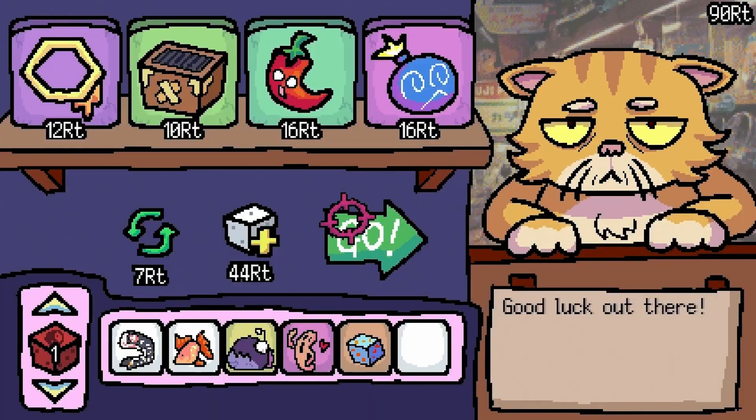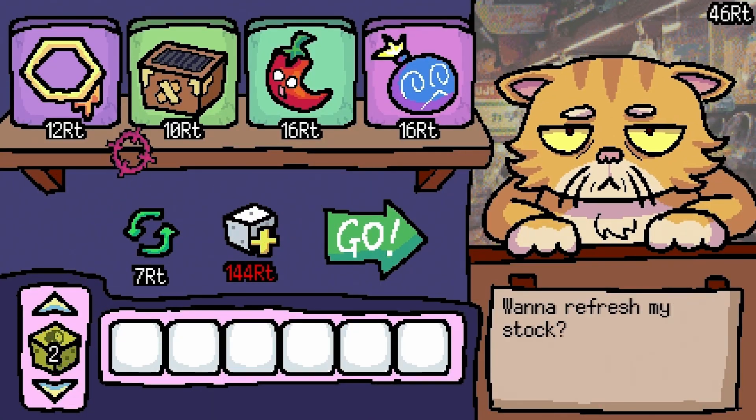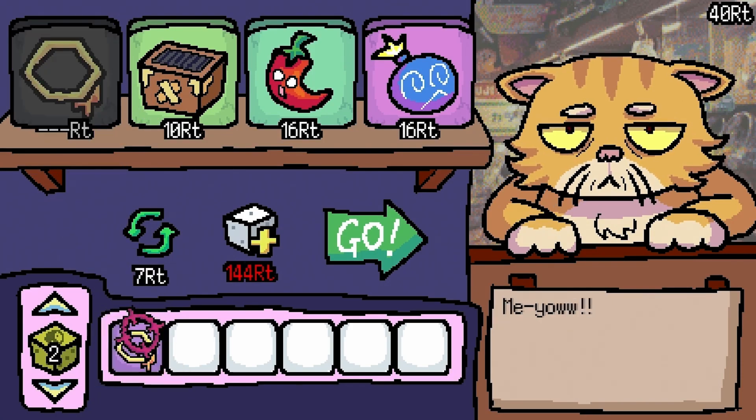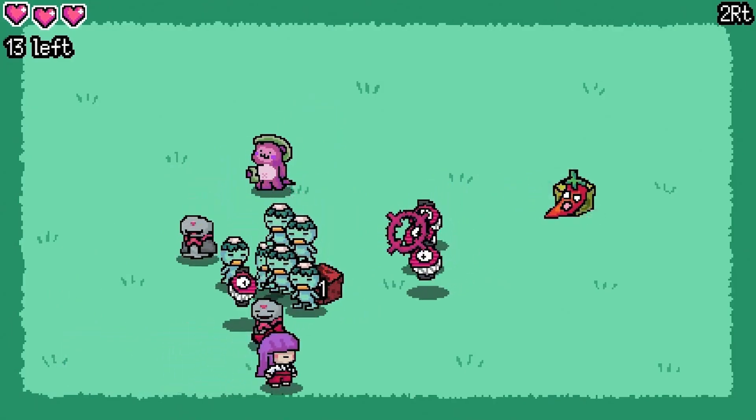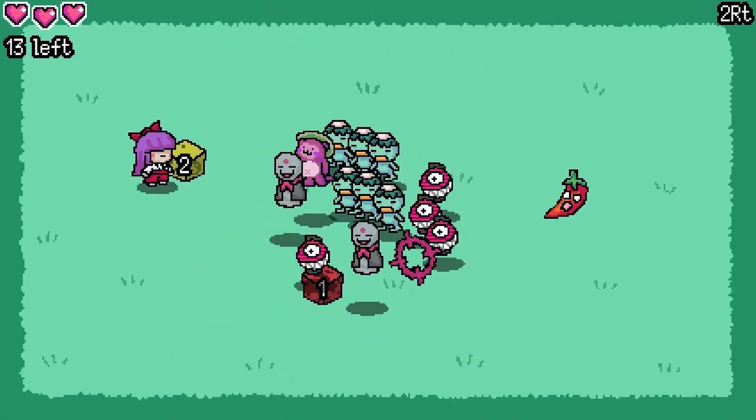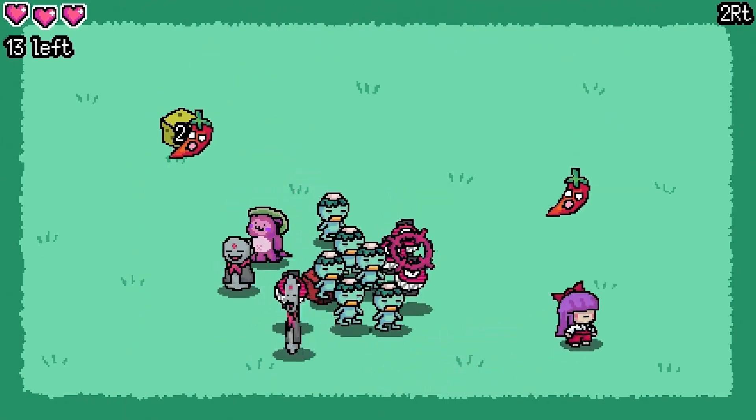There's more to it than that. In between rounds, you spend your cash in a shop to add special powers to your die. Every time you throw it, it lands on a random number and plays the corresponding power — maybe shooting out bullets, or launching missiles, or spawning mines, or dropping out bees.